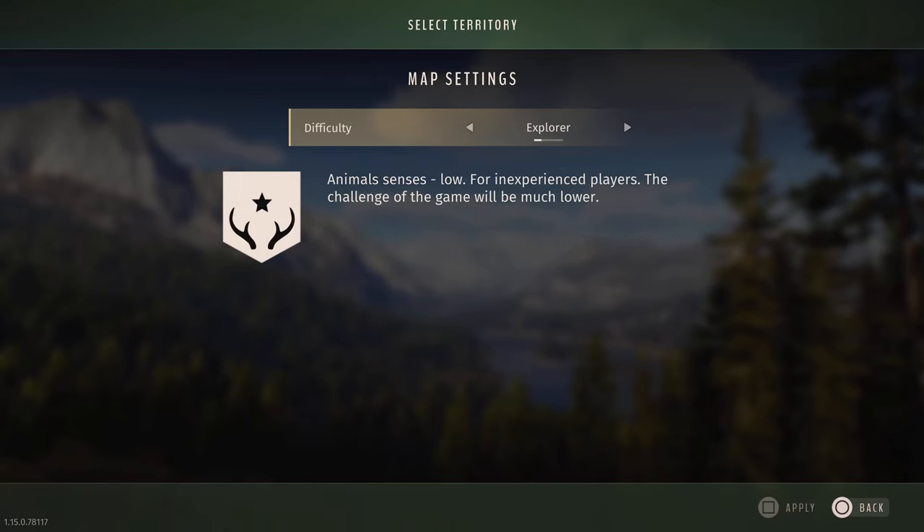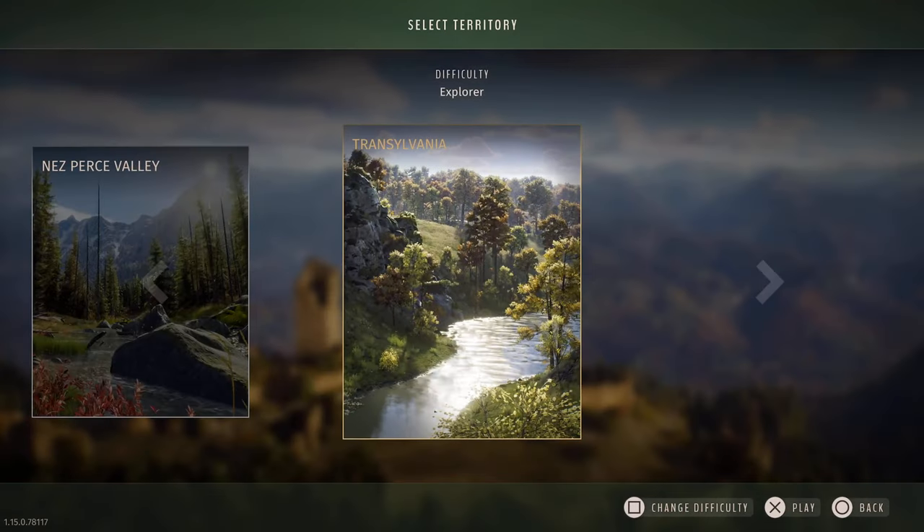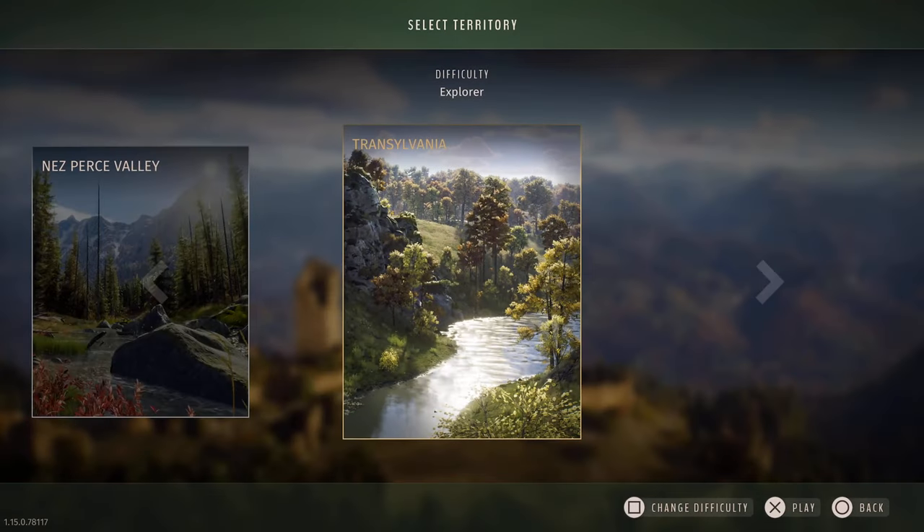So you go ahead and apply, choose your difficulty, and that applies it to both maps. Because you carry over all your stuff between both maps — whatever it is you pick up, whatever weapons you unlock, your money, just everything, your skill points. You get the idea? That's how you do that — you just go between both of them.